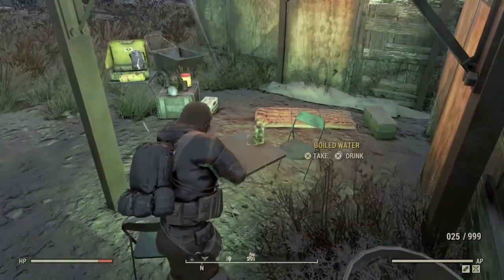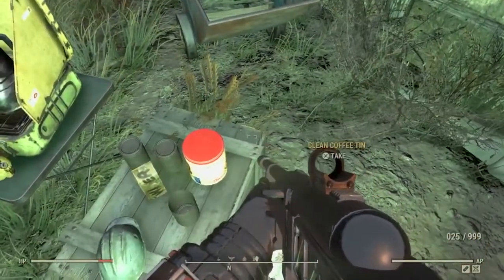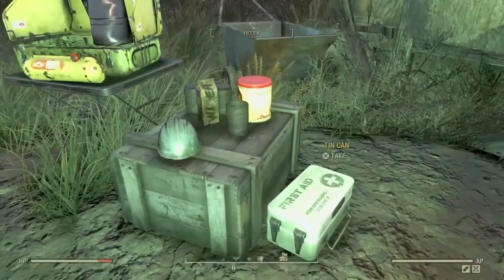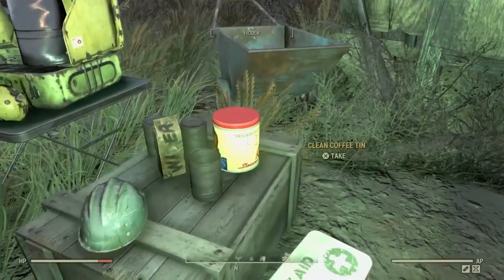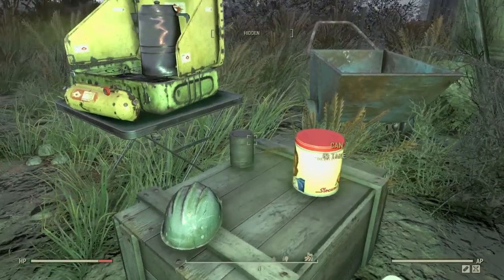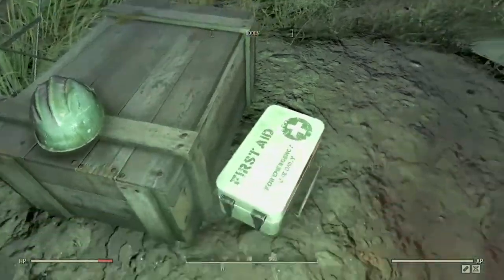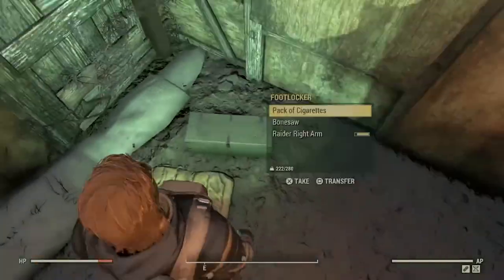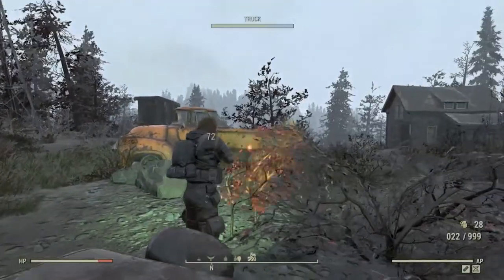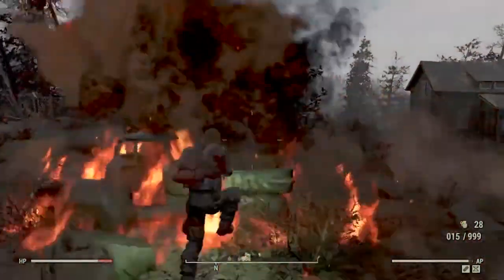There are some more cans and some boiled water here. Cans give us lead, which gives us bullets. And we see the clean coffee tin — coffee tin number two. I'm going to scrap all this stuff and grab it all up while I'm here. Might as well. And I'm going to blow this truck up. There we go — two down.